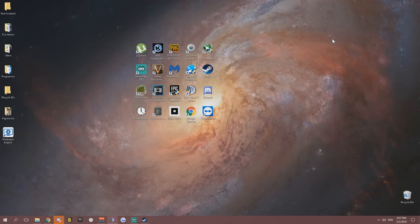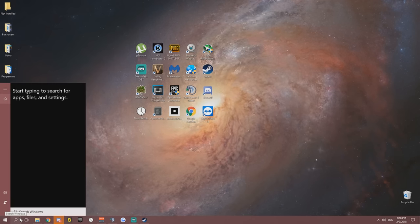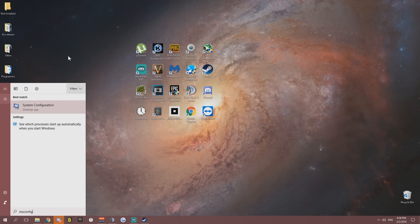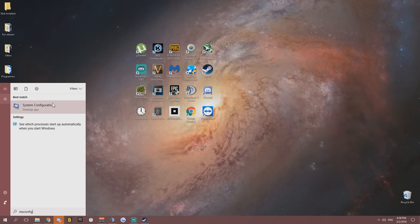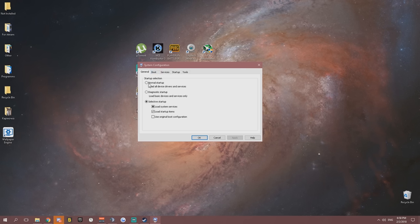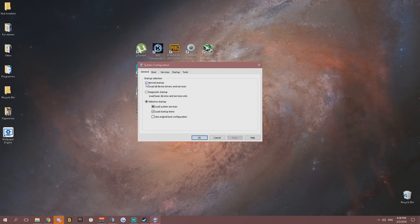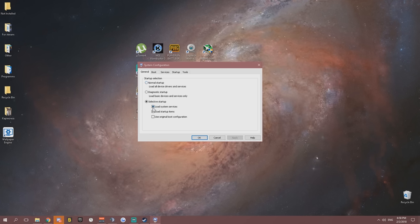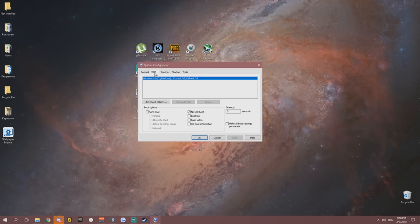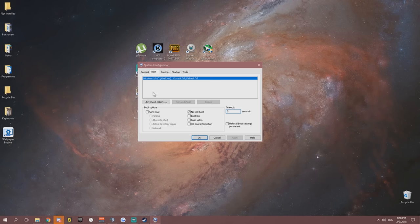Next we'll go into MSConfig — type it in the search bar and open System Configuration. Under General, use Selective Startup with Load System Services and Load Startup Items, then click Apply. In the Boot tab, set No GUI Boot with a three-second timeout, go into Advanced Options, and set the number of processors to match your CPU core count — four cores, select four; eight cores, select eight.